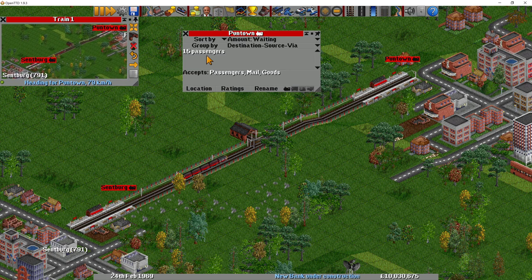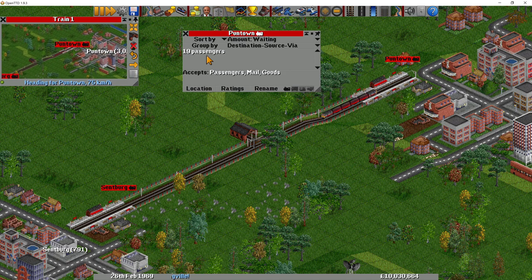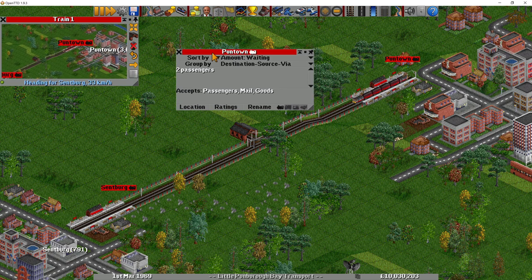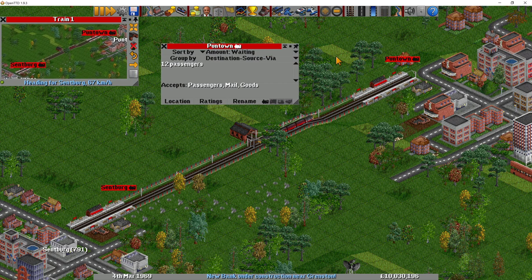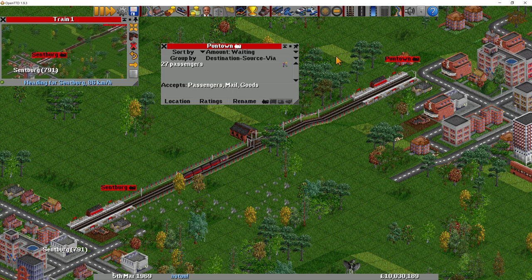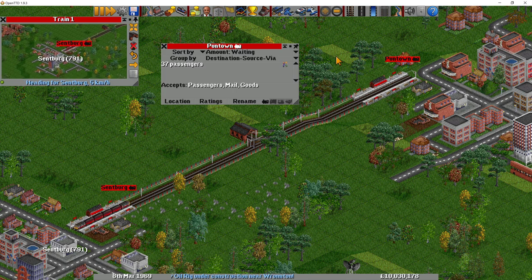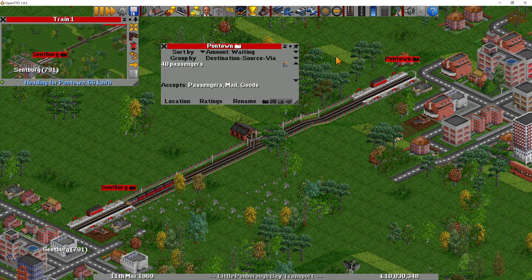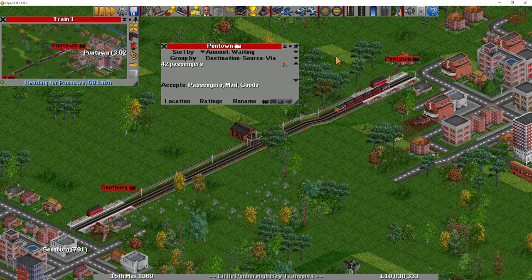Number four is the units of cargo waiting at the station. If you've got fewer than 100 units waiting — say 30 passengers — you get a 16% bonus added to your station rating. The more passengers waiting, the less of a bonus you get. So those four factors — maximum speed of vehicle, age of vehicle, days since last pickup, and amount of cargo waiting — are all dependent on the service you are providing.